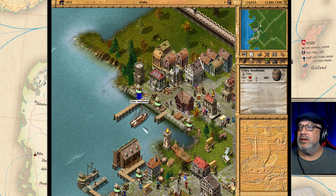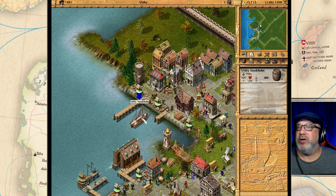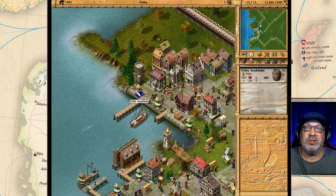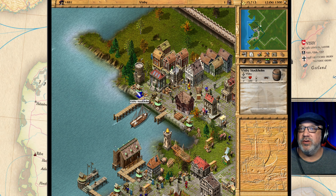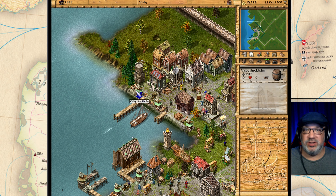Here is the Visby Stockholm — and we're going to call that an episode for today. We have some money, and we're just about to start an automated trade route. We need to go look for a captain, so we'll accomplish all that in the next episode. Thanks for stopping by and we'll see you soon.